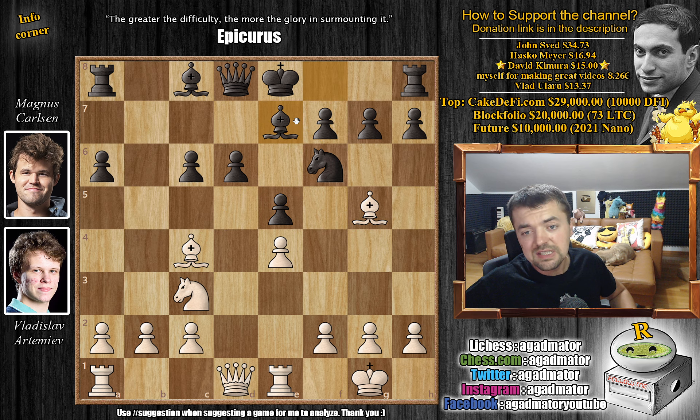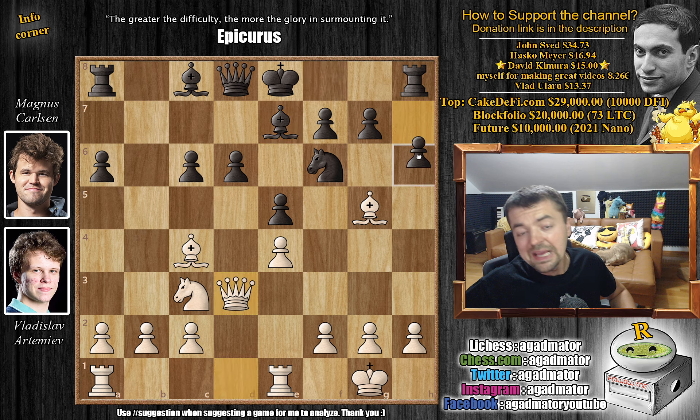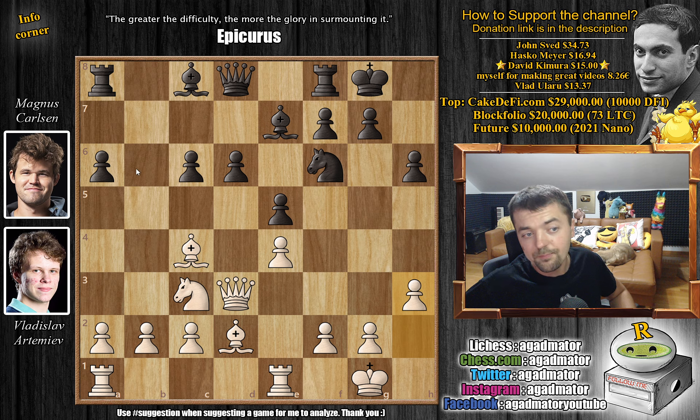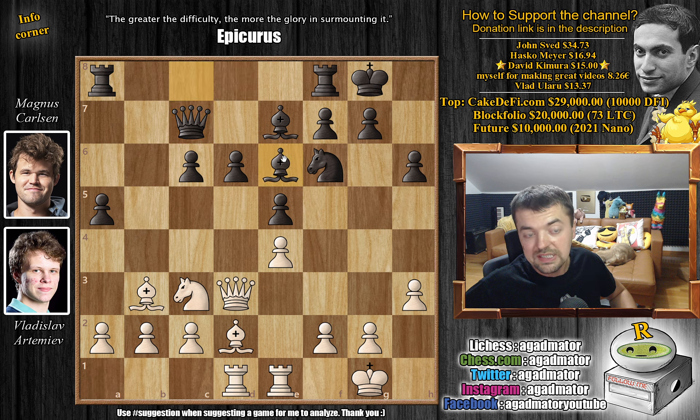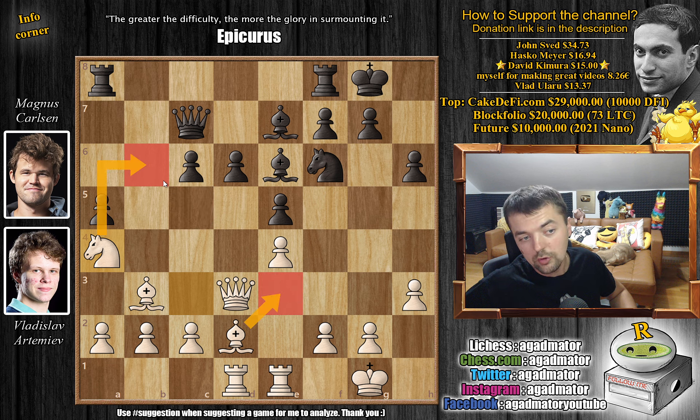Bishop to g5, bishop to e7, and now queen to d3, preparing to bring the other rook into the game. h6 asking - do you want to trade, or do you want to go back? Artemiev wants to keep his bishop, as Magnus is probably castling kingside. You want to keep the option of playing queen to g3, and then you're going to have a lot of pressure on that castled king. Magnus does castle kingside, and now h3. We have a5, and now bishop back to b3. For black, Artemiev is just going to shift the queen over to g3. So queen to c7, and now rook a to d1.